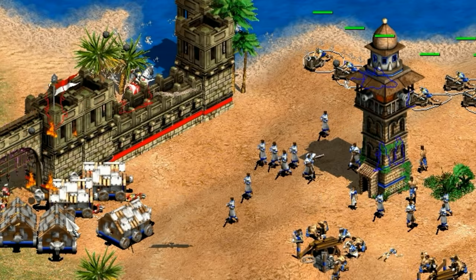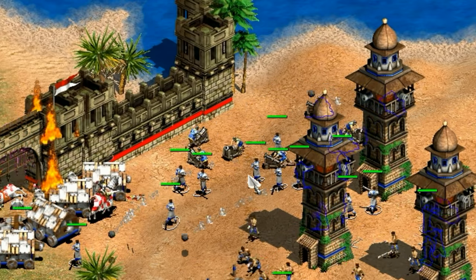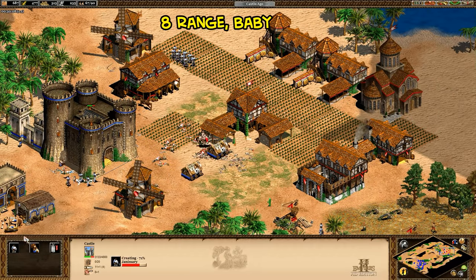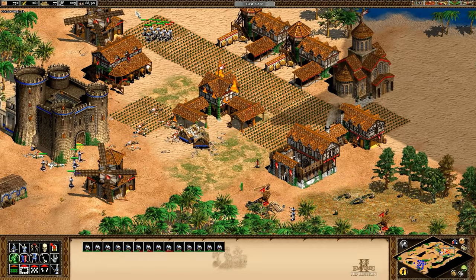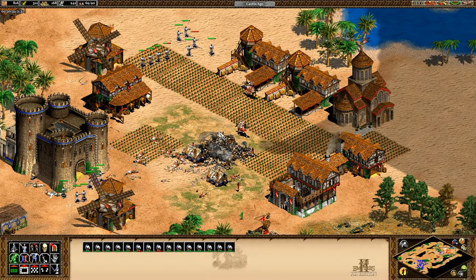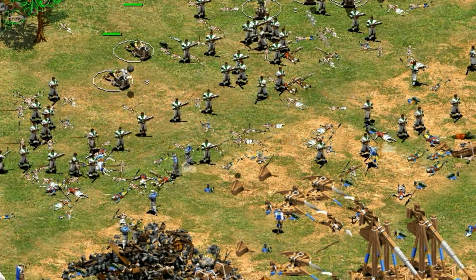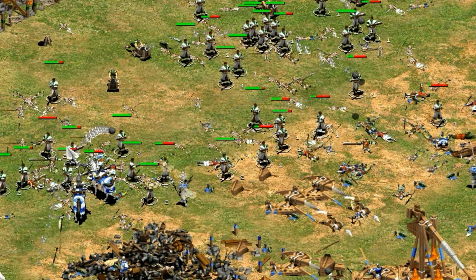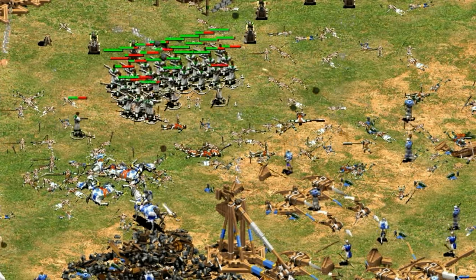The elite Janissary looks like a higher HP, higher attack generalist while the hand cannoneer is more of an infantry specialist. The elite Janissary costs an extra 15 food and 5 gold per unit, must be created at a castle, and there's an 850 food and 750 gold upgrade cost. On the other hand, the Janissary is available in castle age, so a castle drop with Janissaries is a common tactic. It's hard to say whether the slight power increase is worth the bigger investment — you could buy an extra 15 hand cannoneers for the gold cost of the elite upgrade alone.